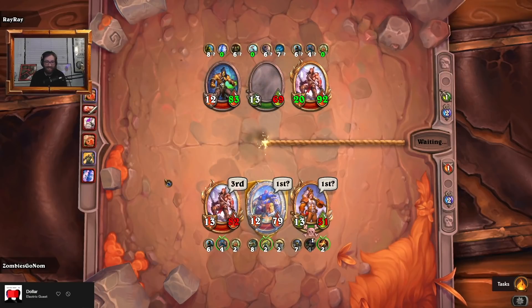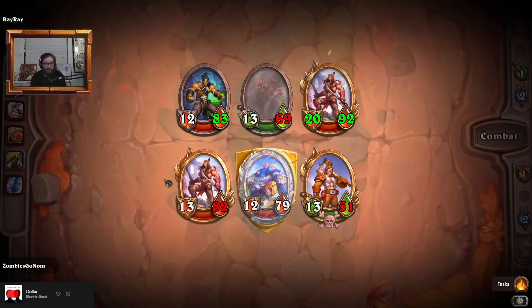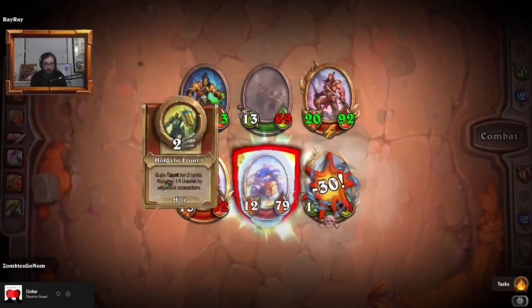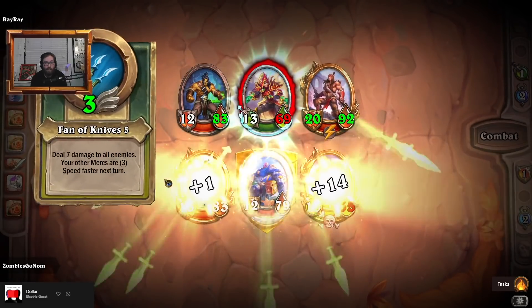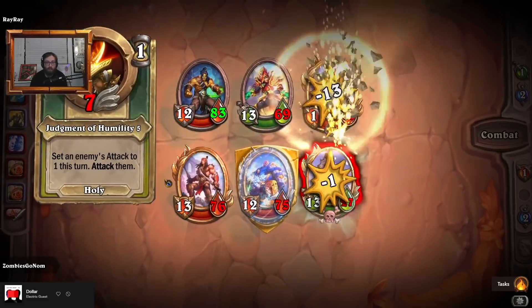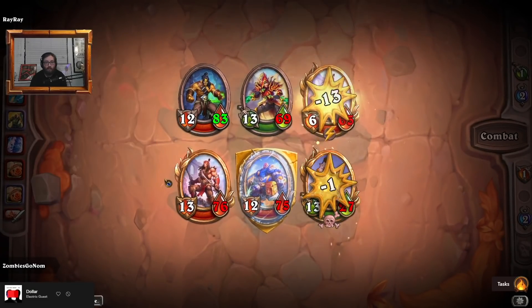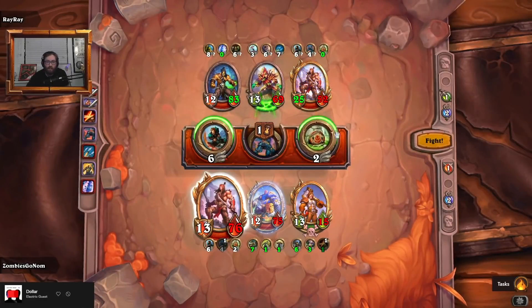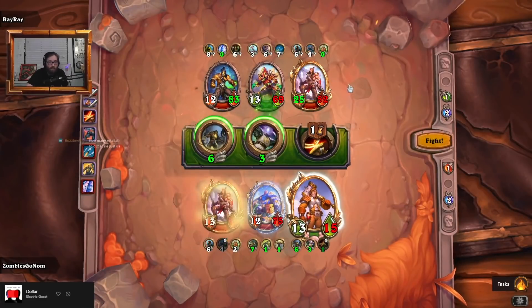I like how the comp is confusing them — no one expects humans, right? The idea is to punish these double red openers, and I think we're getting away with it. Wow, Valira revealing itself — I think that was like a net positive generally.